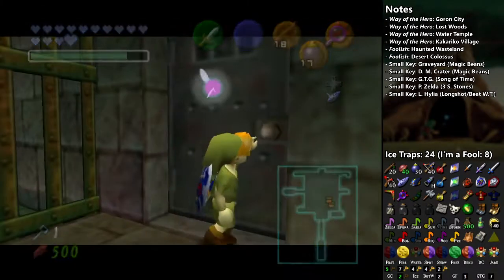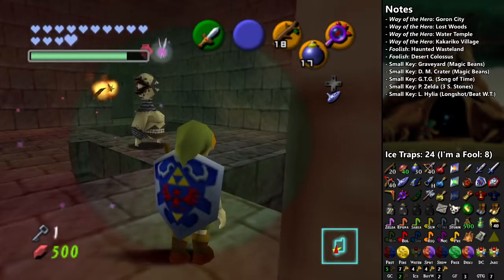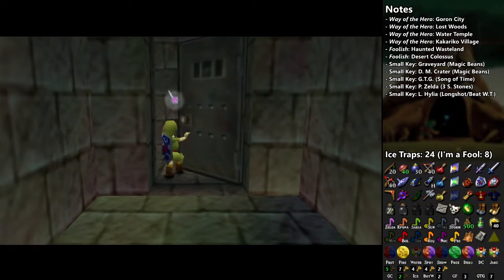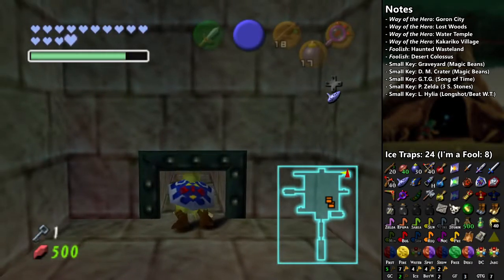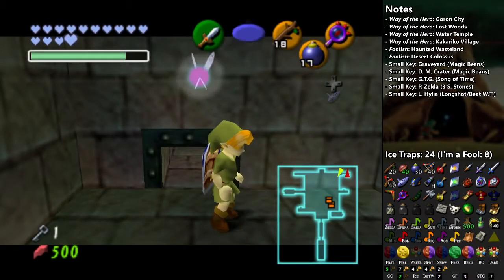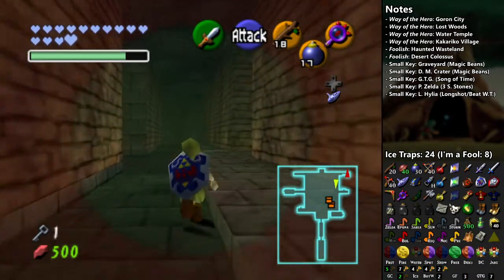Coming here was worth it. Everything comes back, but I'm not going to stick around and fight. I'm going to save going to the very bottom until the end, because then I can just use a warp song and get out. Once I'm finished here, that should be every single thing I need to do as a child, as far as dungeons are concerned.